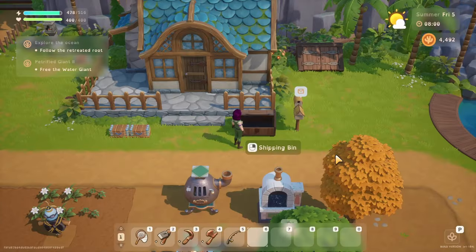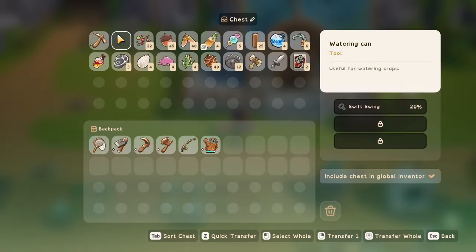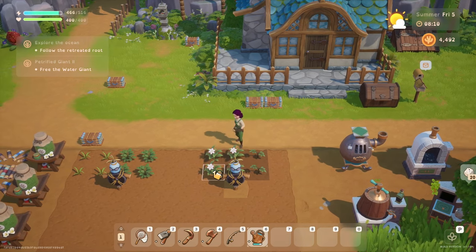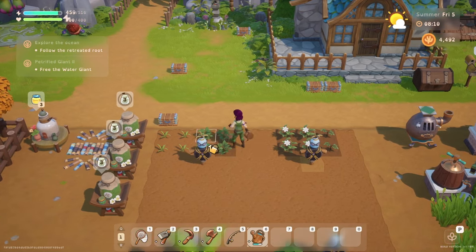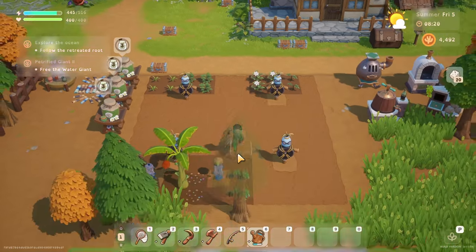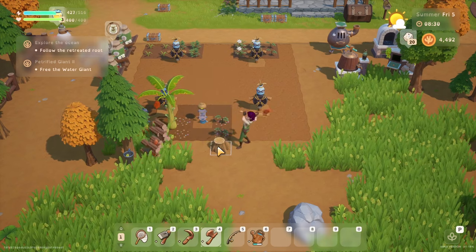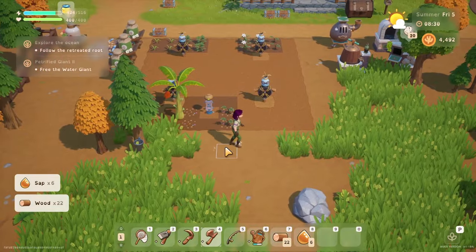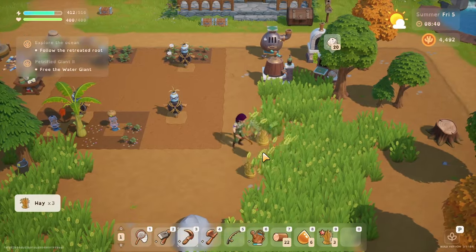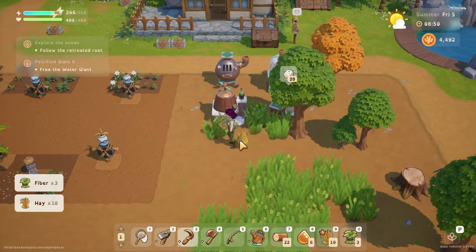Right then, so what do we do first? We could buy our crops first - that's probably the better one. However, I probably need to set out some more space for sprinklers now. I also probably need to make myself a better scarecrow. That's probably a good idea.